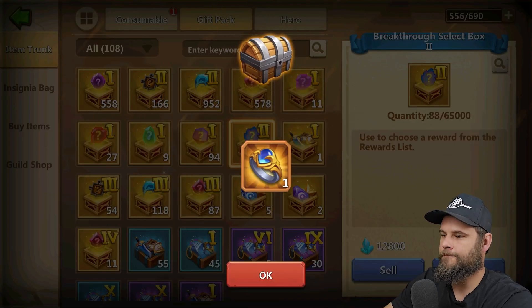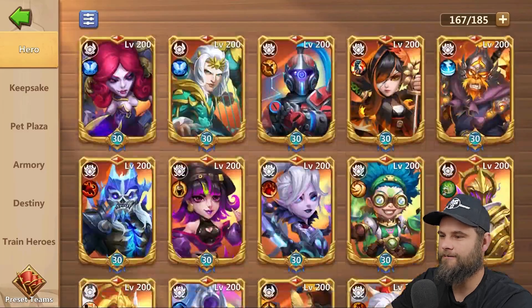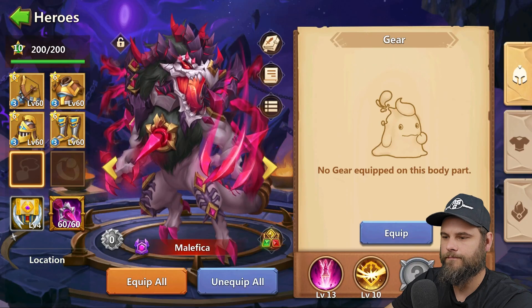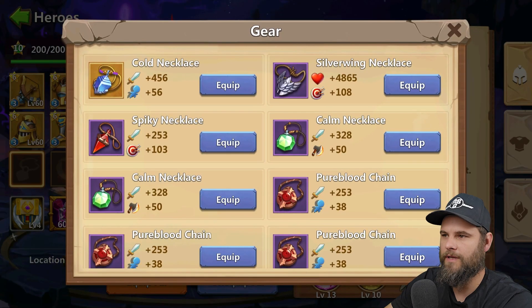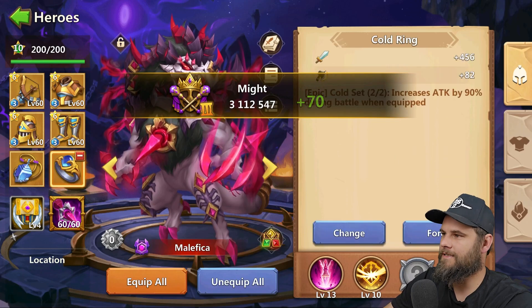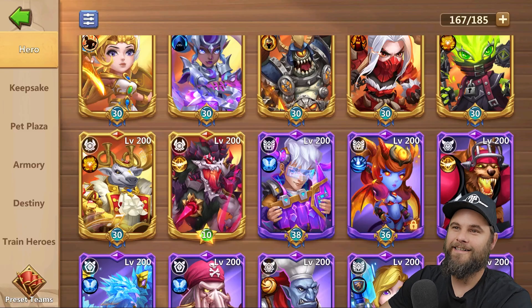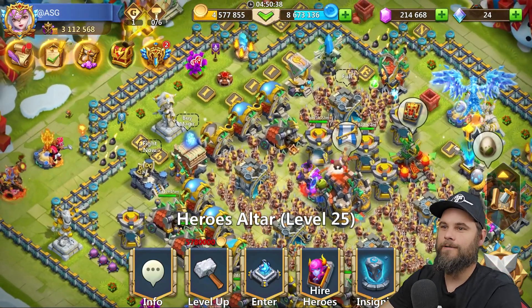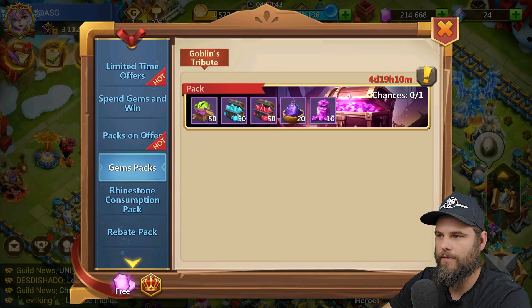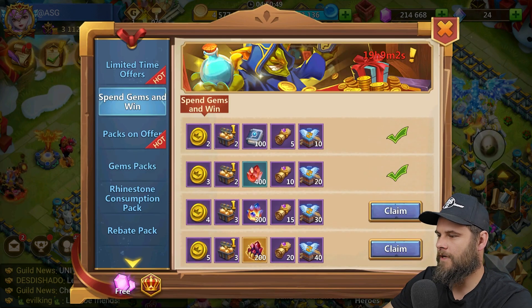Just one, that's all I need, and then we're gonna go with the ring as well — there we go, boom, got him. Nice. Let's go and place that on Malefica. I'm not gonna show the actual process of doing that in this video. Look how nice that is — look how just nice that is. Forgot how to speak there for a second. So I can go and spend gems now — I'm fully spent on this.